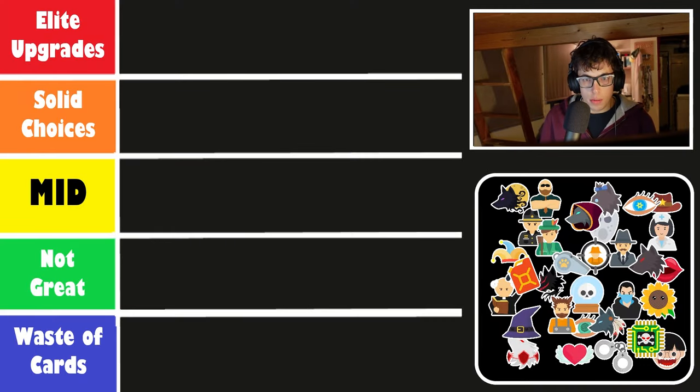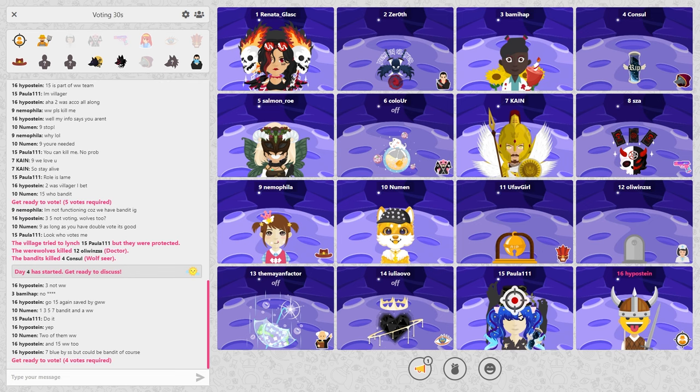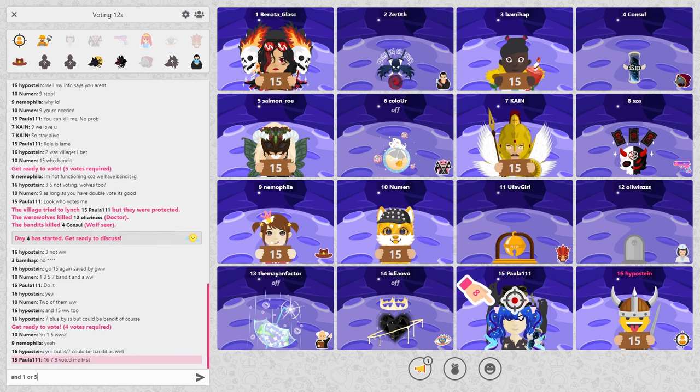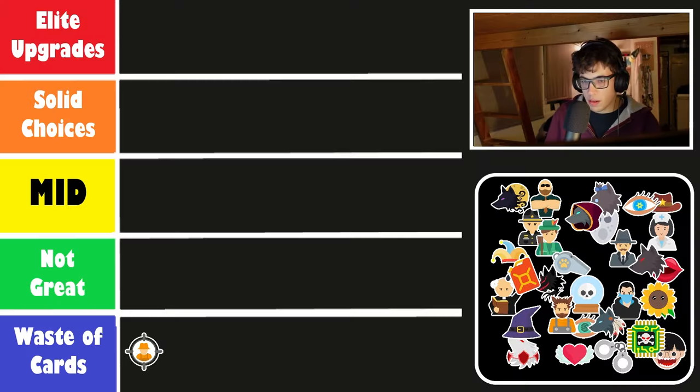We're going to start with the bottom. We're going to work up from the tiers, starting with the headhunter — this is the worst roll to upgrade. At the moment, you're guaranteed to get the fool, and the fool is a really fun roll, but it really lets down in strength. Looking at win rate, the headhunter has a way better chance of winning than the fool because you can turn into a villager, and the fool actually scored a negative score. It's just not worth upgrading the headhunter, even though it is pretty frequent.